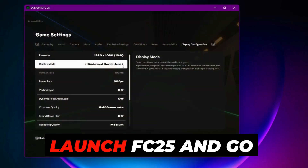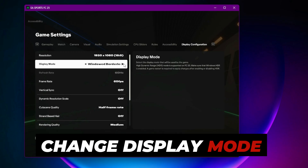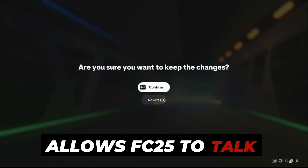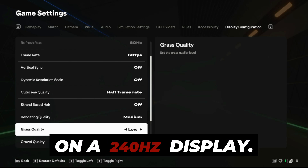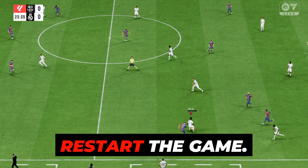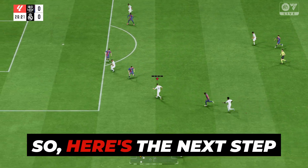In-game fix: Launch FC25 and go into Settings > Display Configuration. Here's the secret — change Display Mode to Fullscreen. Only Fullscreen Mode allows FC25 to talk directly to your monitor driver. Borderless and windowed modes will lock you at 60Hz, even on a 240Hz display. Apply the setting and restart the game. If it feels smoother, good — but we're not done yet, as some of you may still be locked.